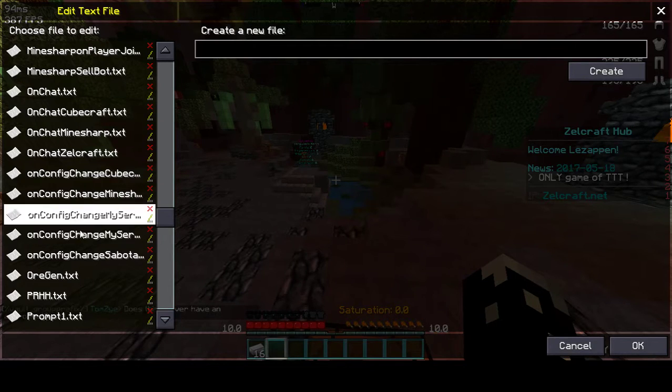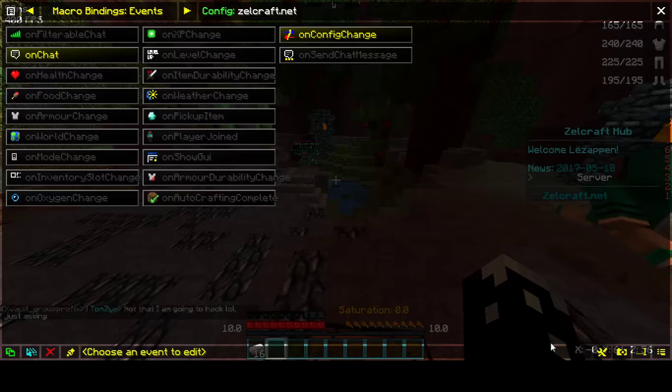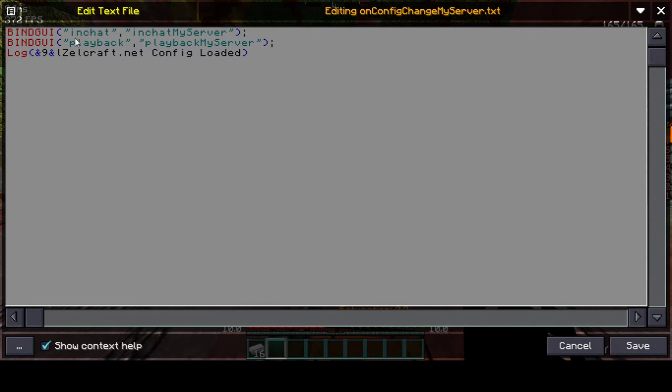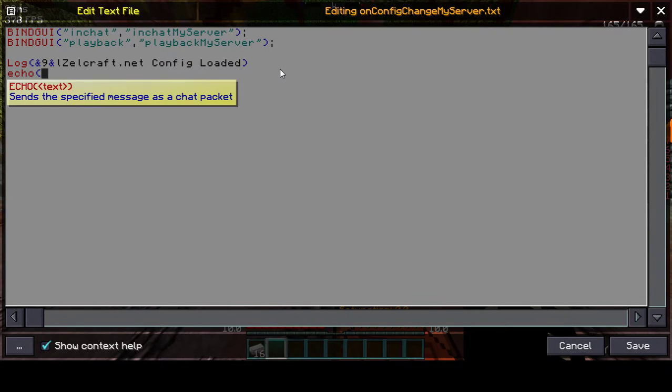I can't remember which one it was — they're both the same. Config up for my server loaded — that's not the one I want. There you go. I'll say server config loaded. I'm gonna make it say zelcraft dot net config loaded. You don't have to make it bind GUIs when you join — you can also make it log, you can make it do basically anything. When you first join, you can make it automatically do commands. So I can make it say echo say hello everybody — this is my on join script.